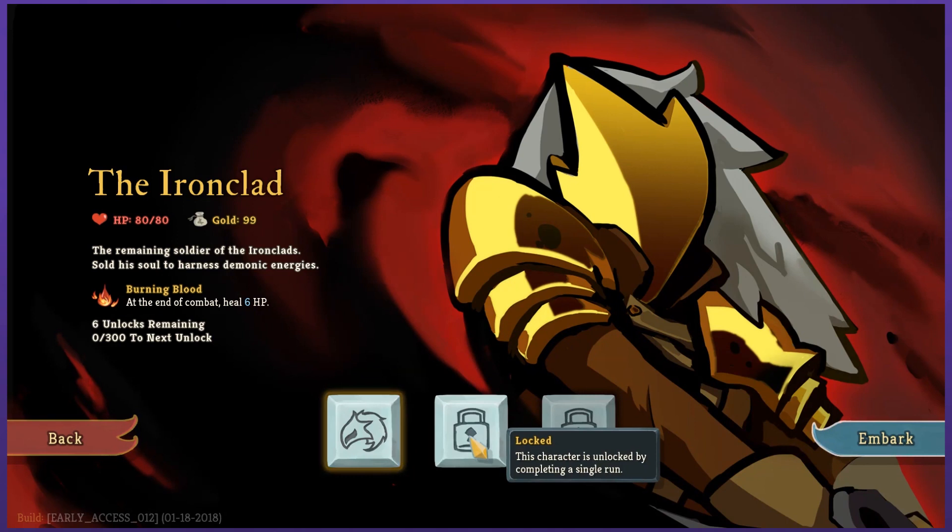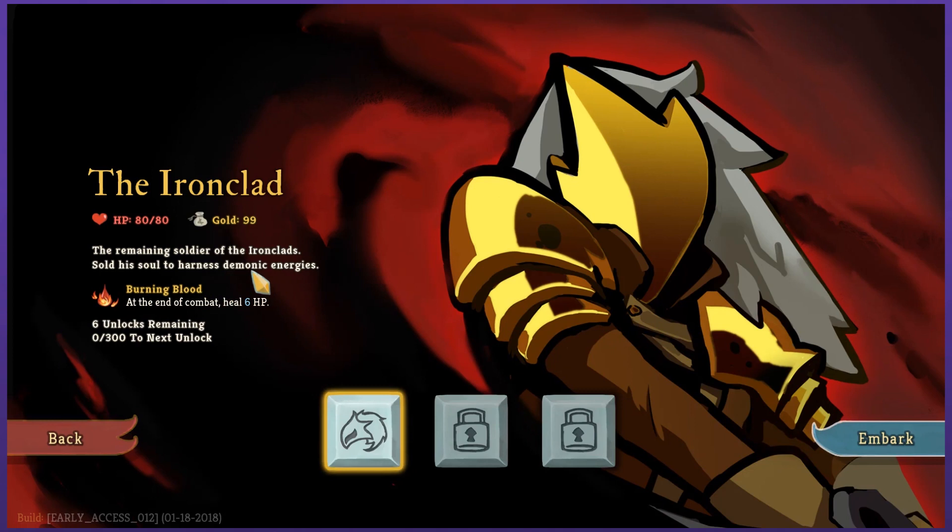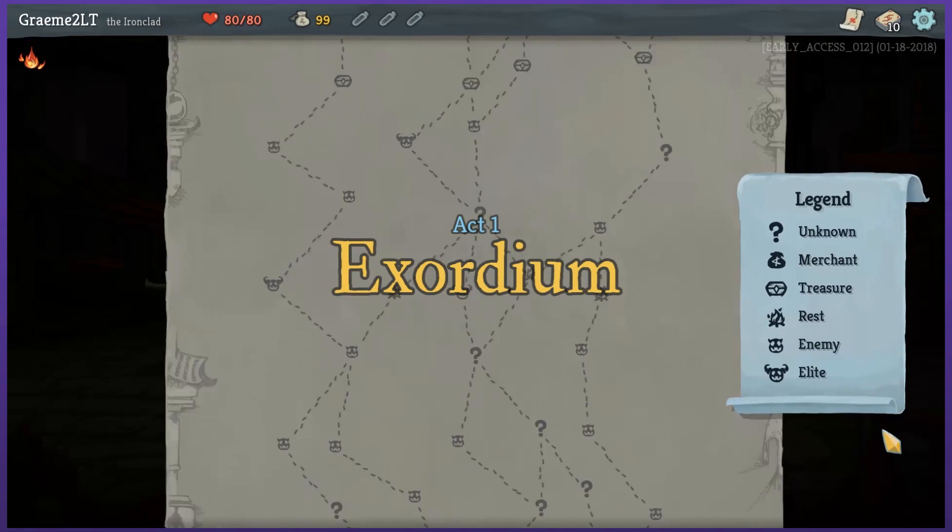For now, my only character available is the Ironclad — 80 HP, starts with 99 gold. 'Sold the remaining soldier of the Ironclad's soul to harness demonic energies.' He has Burning Blood: at the end of combat, heal 6 HP. 6 unlocks remaining. Maybe it has kind of like a Rogue Legacy thing — it's rogue-lite, like there is some progression.